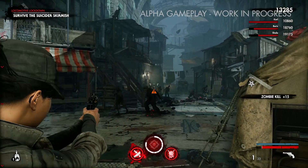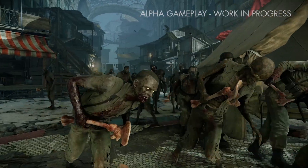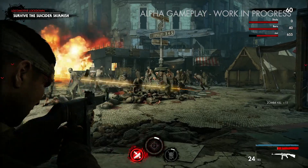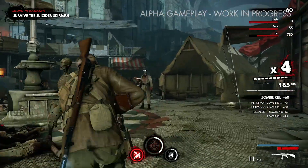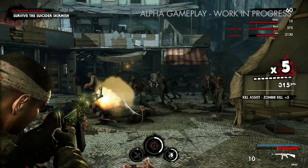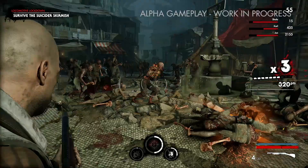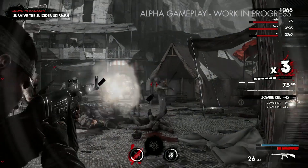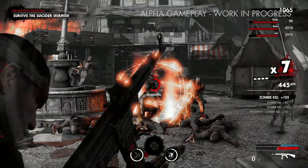There are moments in the game where you can pick your shots on zombies in the distance, and plenty of moments where everything gets on top of you and the horde gets overwhelming — you have to use every trick in the book: grenades, special moves, sharpshooting, kill moves, everything available to really make the best of the situation. It gets pretty wild at times.